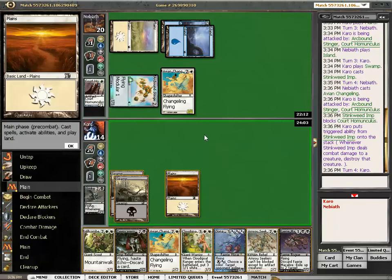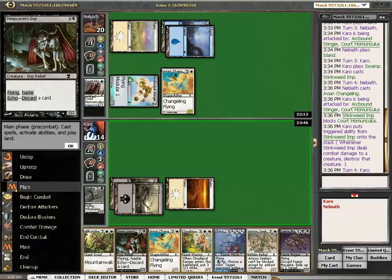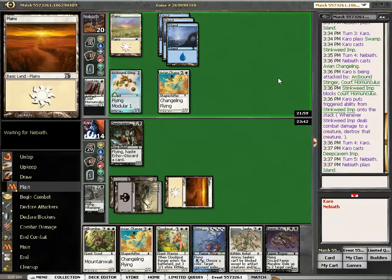Do we want the Fairy Macabre? Do we want the Deepcavern Imp? What will we discard to the Deepcavern Imp? The Seeker. Changeling Macabre. I am playing the Deepcavern Imp — maybe forcing him to halt. Not too sure about that. Not too sure what I do if he doesn't attack. I should plan this better. Maybe he's just a fog for a turn, but I'm so much ahead now in cards that I could really take the loss of a card here.